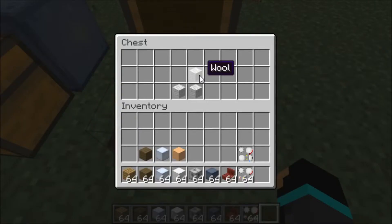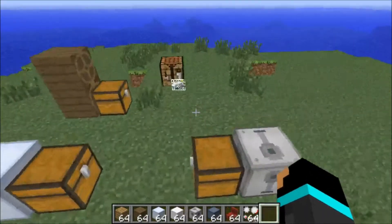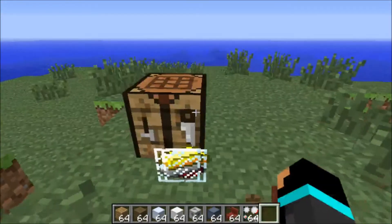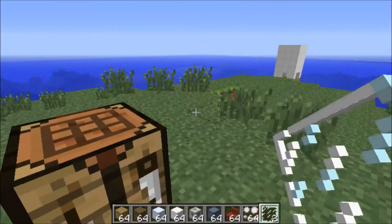Which is pretty easy — it's a passenger seat. It's just decoration, because if I place it I can sit in it. Don't know why it even exists, but it's really easy to make. Just place wool in this shape and you have a seat.